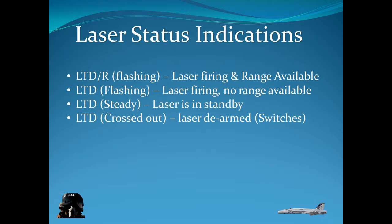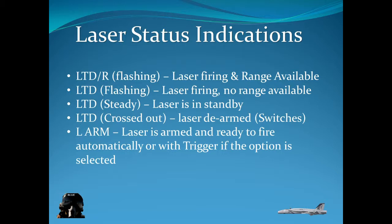LTD crossed out means the laser is de-armed — you may not be on air-to-ground, or you may not have your switchology done properly, so you need to look at your symbology and make sure everything is on where it's supposed to be. L arm means the laser is armed and ready to fire — that's what you will see in the display. The laser fires automatically when you pickle your own weapons.